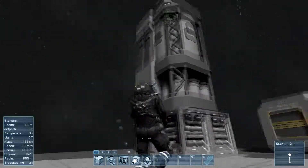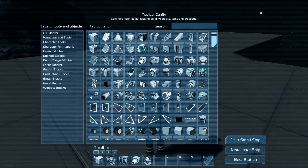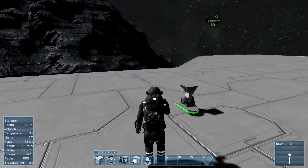So today I've decided to quickly show you guys how to build yourself a spaceship. You need to go to 'new small ship' — I'm going to make a little small ship, so place that there, simple as that.